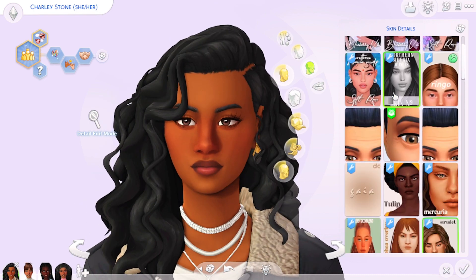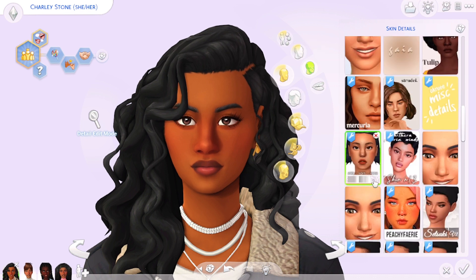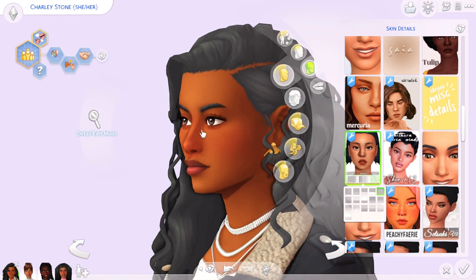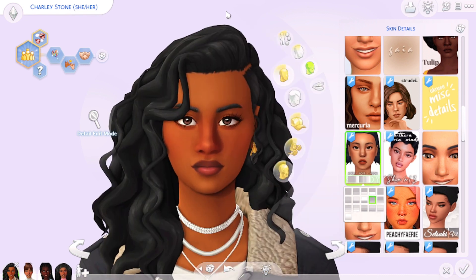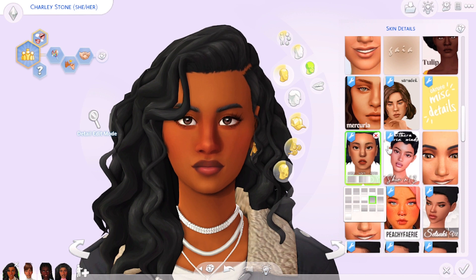Moving on from skin blends to skin details, I use a skin detail that adds shadows to the face. As you can see, it added a shadow on her neck and on the other side of her nose, as if light is hitting one side. The name of this skin detail is called Spotlight by Sim Mandy. I actually discovered it when downloading pre-made sims other simmers made, and now it's a staple I put on every sim.